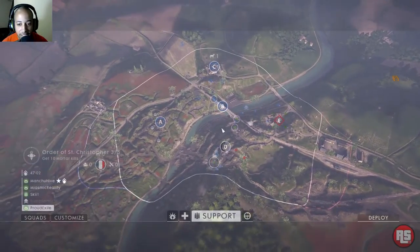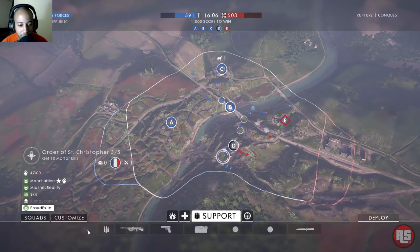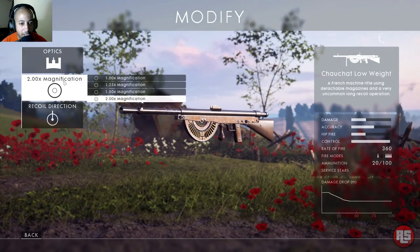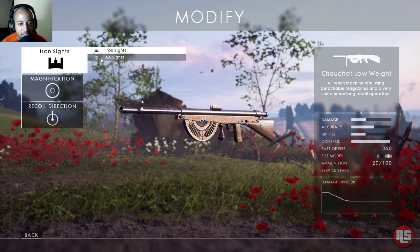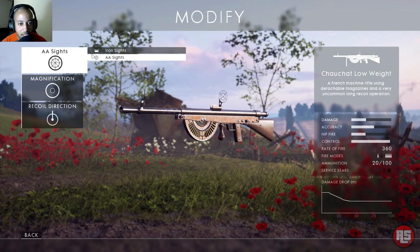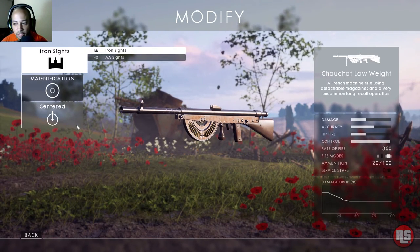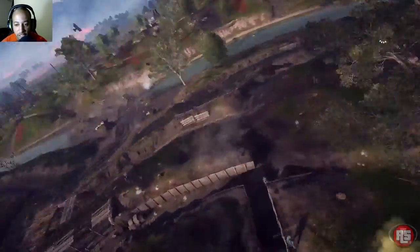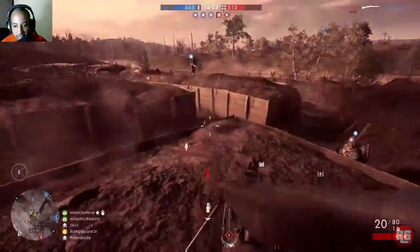Now let's see with this Chauchat — this is really the first time I'm using this thing. Let's see what other options we can do with it: magnification two times, optics, AA sights — absolutely not — and recoil direction. Maybe momentarily I'll try the telescopic version.